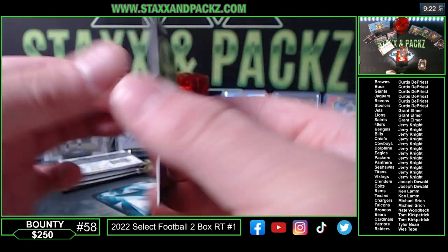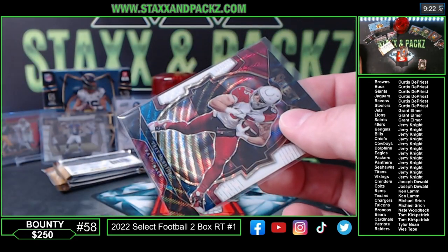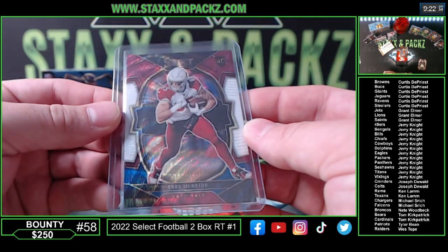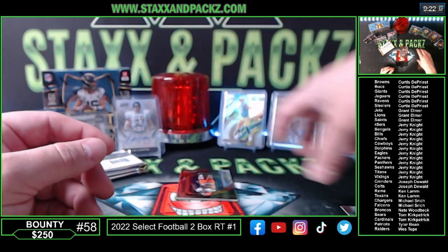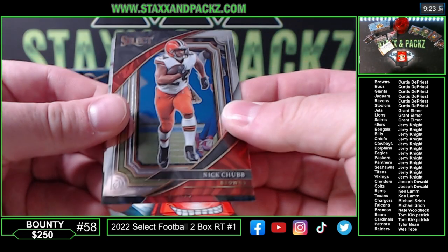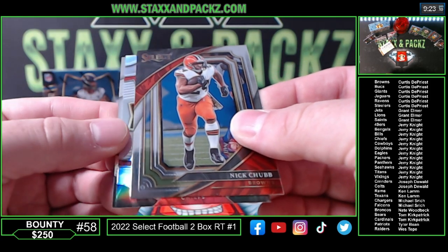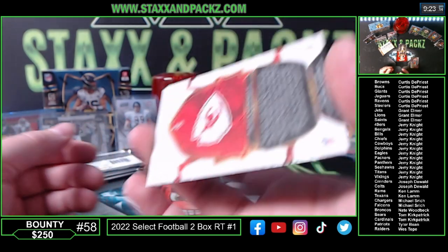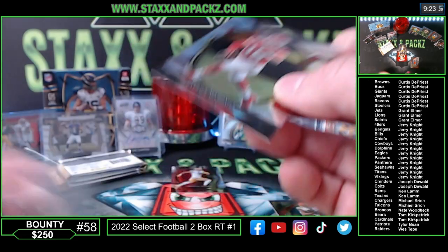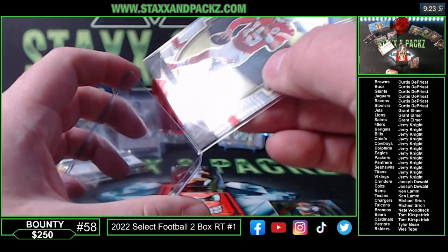44 out of 249, Arizona Cardinals. Tricolor concourse rookie — Cardinals. Tom. Suite level of Nick Chubb going to the Browns. Nick Chubb for the Browns. Oh, there we go — silver Mahomes. Just a concourse, though — cool card for the Chiefs going to Jerry Knight. Pretty card of Patty Mahomes on the silver concourse. A white one of those would be sweet level — white Mahomes would be sick.